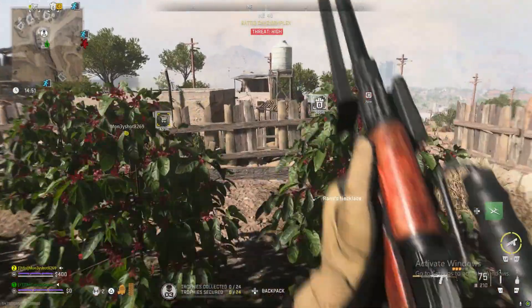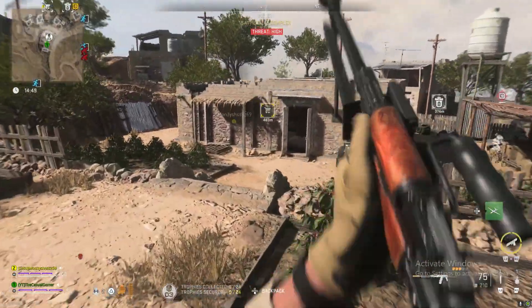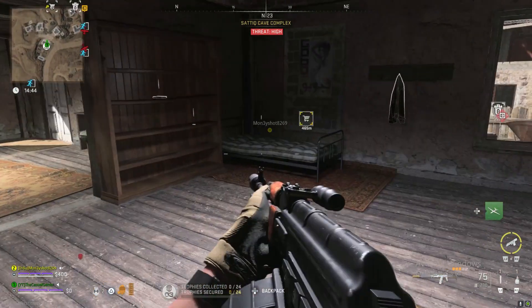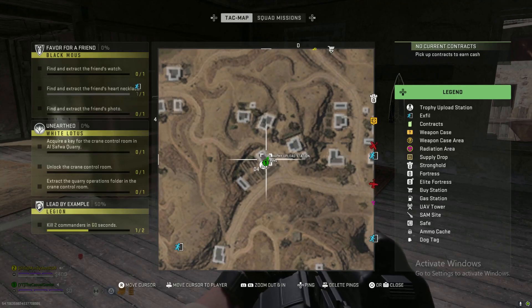We require those objectives in order to secure mission progress — move them to extraction. Then you go in here to the Trophy Upload Station house. There's a bed in the corner; showing you on the map where it's at.